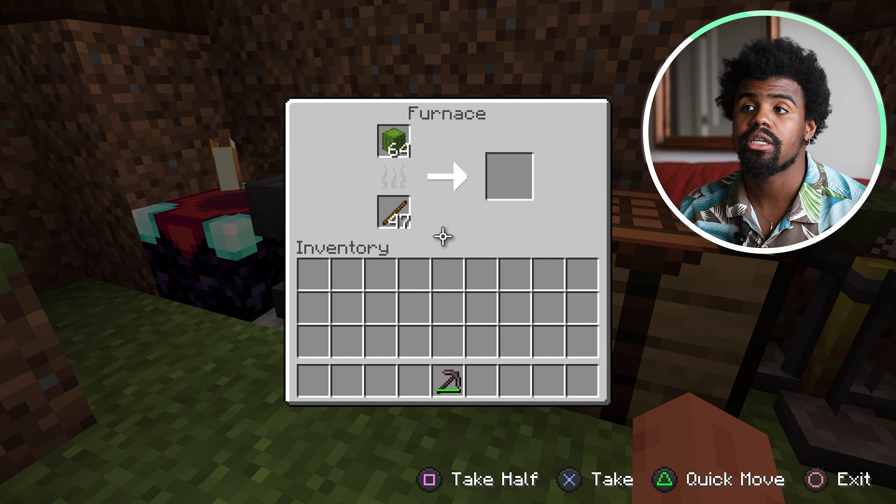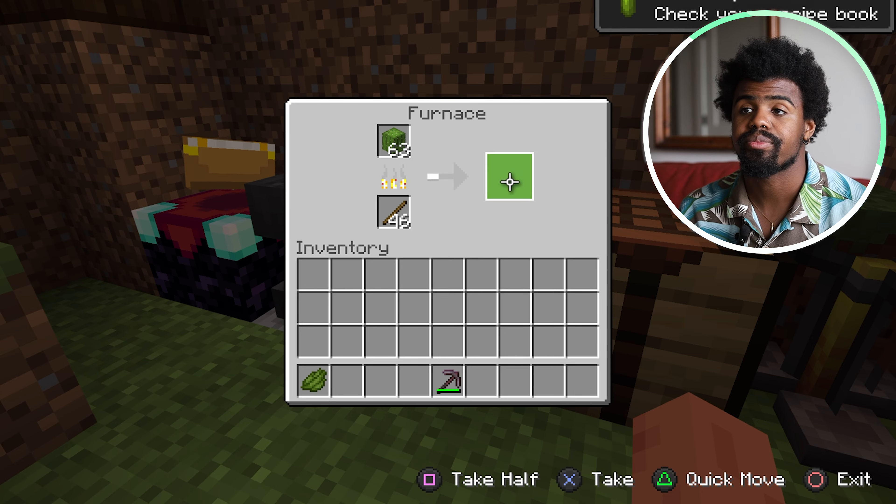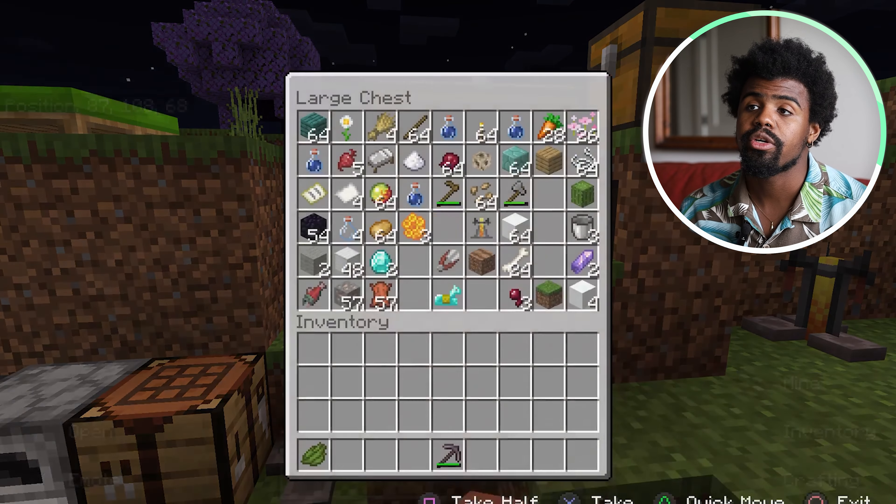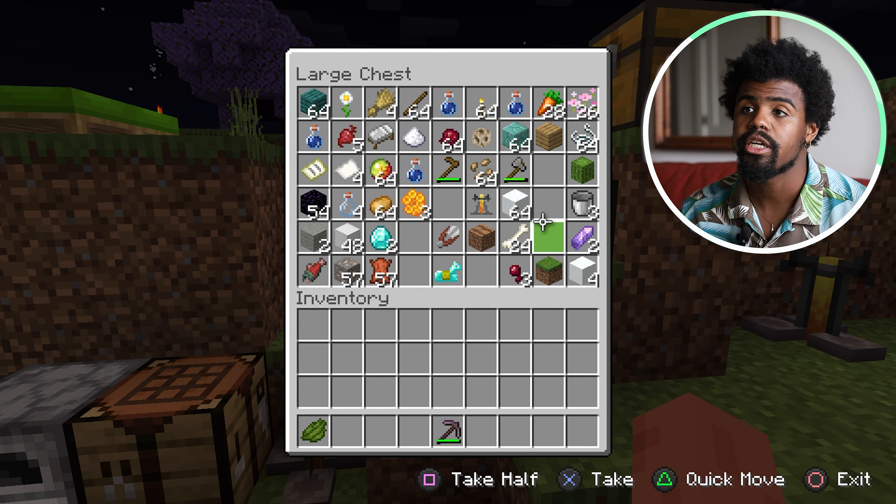So you'll see in a second — now we have green dye. What we can do is, it shows you in the corner, you can make a green candle. You can go ahead and let's see if I have some sheep wool here. I might be out of sheep wool.